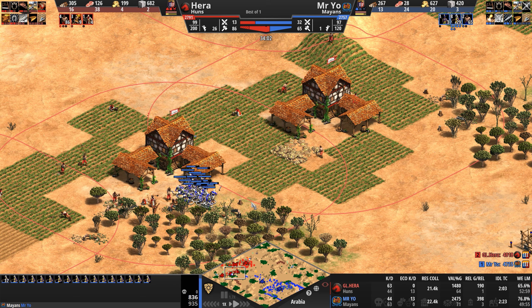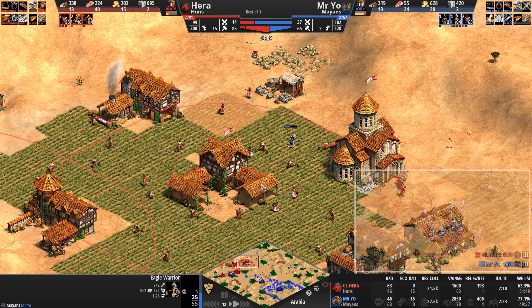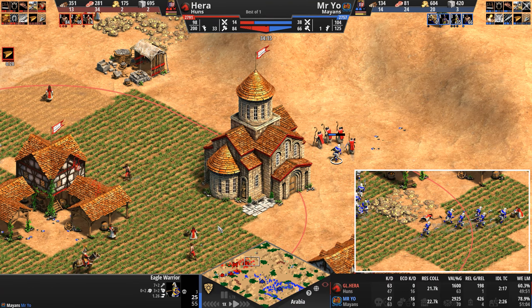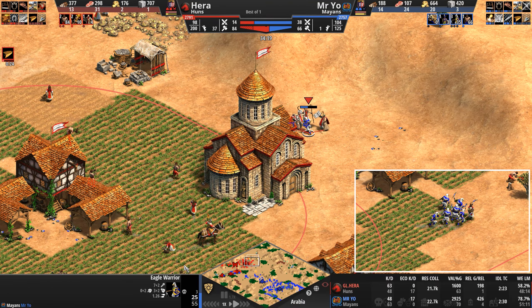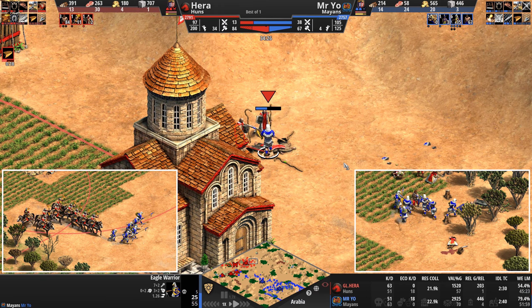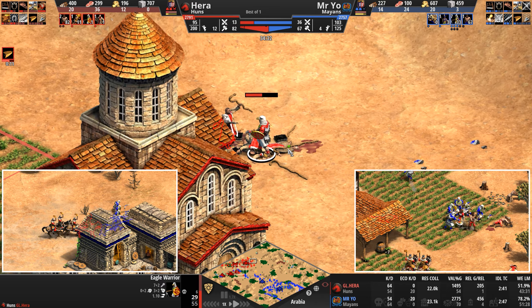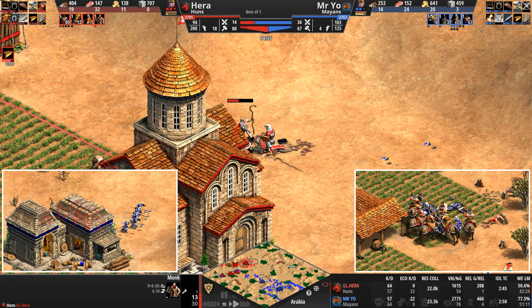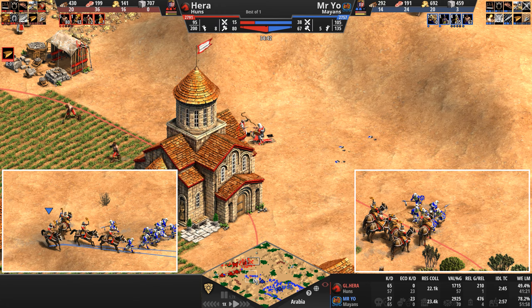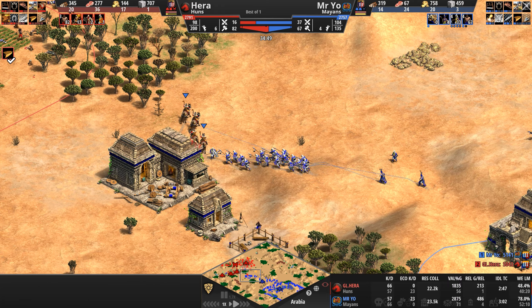In come the eagles — town centers will do very little here. Hera's army is distracted up north dealing with one eagle that stumbles upon a bunch of monks. Eagles do come with a plus 8 attack bonus against monks. Four monks try to convert the eagle — three try, two try, one tries. He finally gets it. The eagle was literally one poke away from dying. The random number generator finally kicking in.